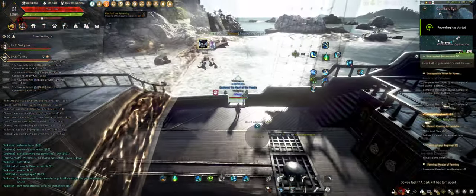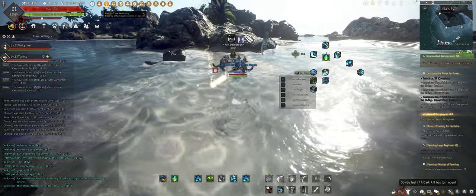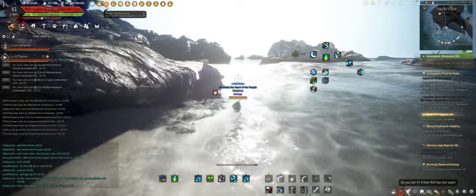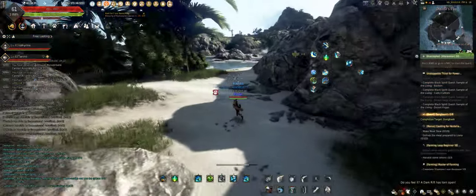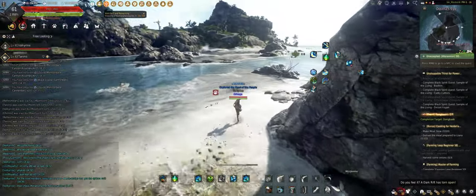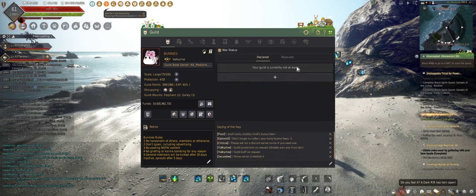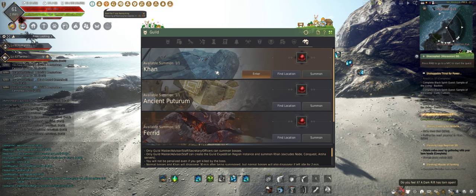Welcome to Khan, everybody. So this is a guild boss for bunnies that we do. Basically Khan is a guild boss that we spawn as a guild. When you press G and go to the last tab, there is this boss called Khan right here.